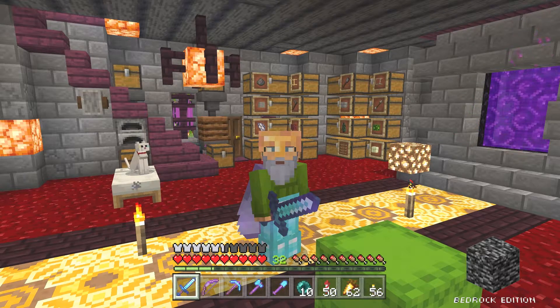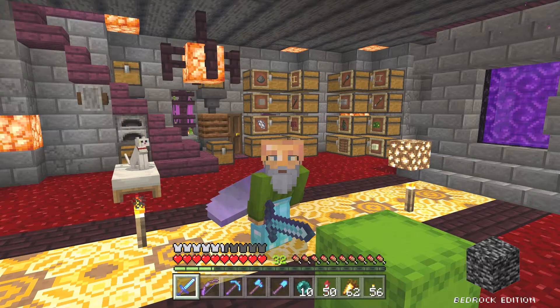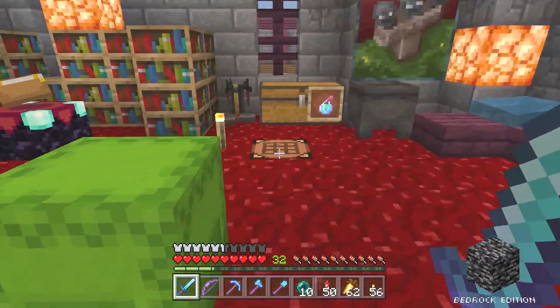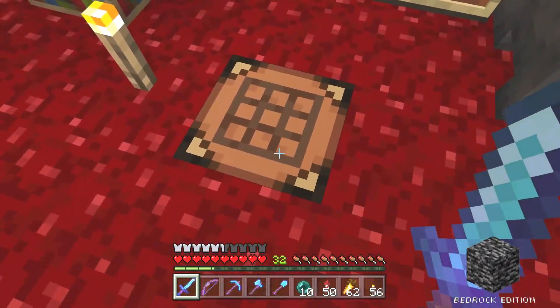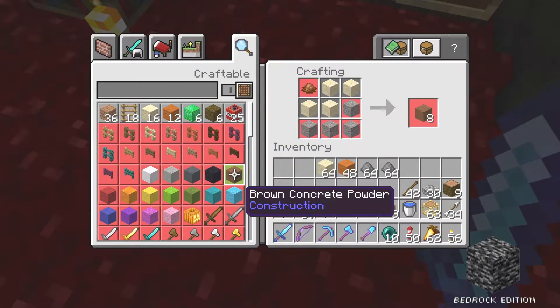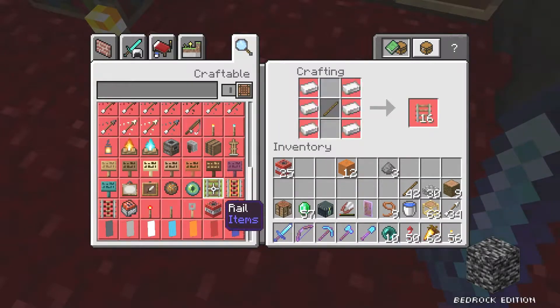To do that, I have to collect ancient debris, and that's something that's possible to do in both the Java Edition and Bedrock Edition versions of Skyblock. It's going to be quite a bit easier and more straightforward in Bedrock. I've collected a bunch of sand from Wandering Traders and a bunch of gunpowder from the General Purpose Mob Farm, so I can use that to make TNT.